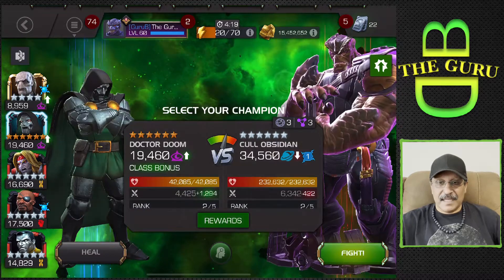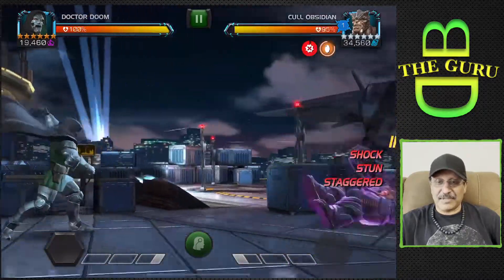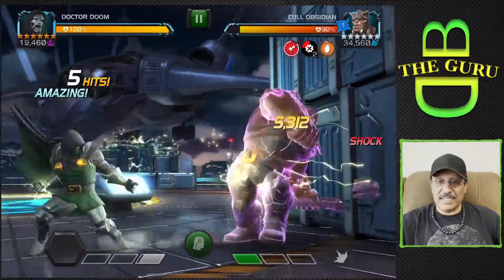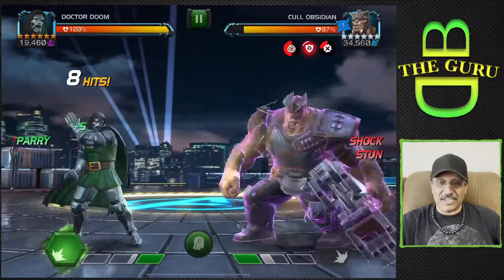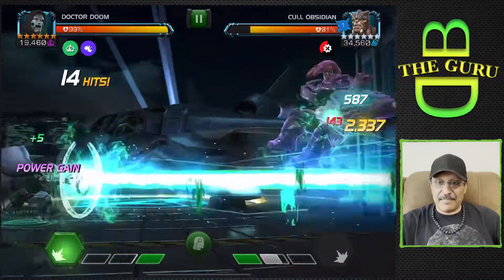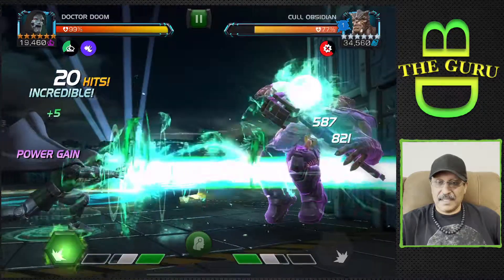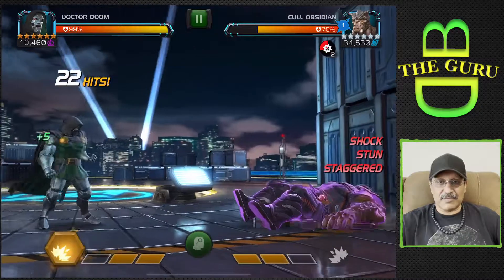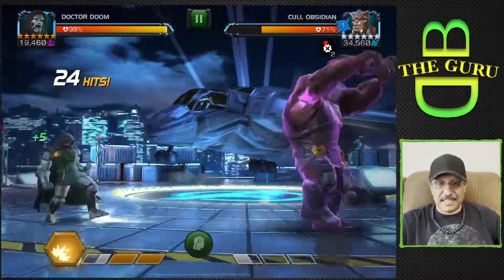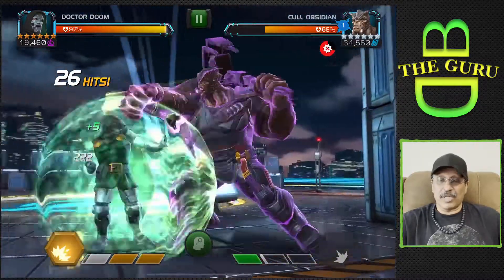Next fight up is Cull Obsidian and we are going to use Dr. Doom for Cull Obsidian. For those of you who think you cannot complete this with four-star, five-star, or six-star champions — well, this gameplay is going to demonstrate that not only can you beat this quest, but you can beat the final boss with a four-star champion. We are going to use a four-star champion to beat the final boss today. Cull Obsidian — again it's Mix Master, so we're just going to parry-light-heavy. With Dr. Doom you want to go to SP2, SP3, or use SP1 to power drain the opponent.